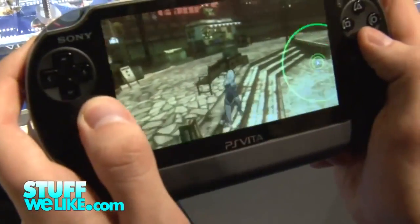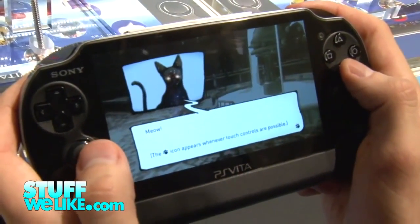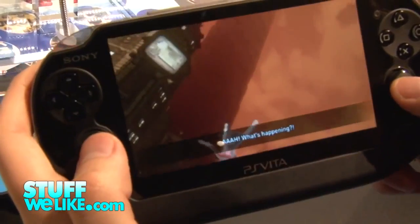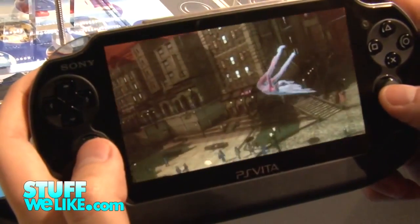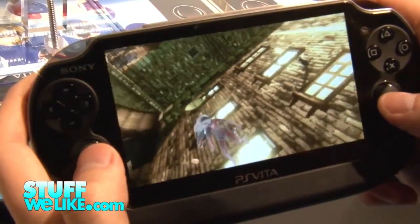We've got a game here called Gravity Rush. I need to find a cat — I think it was right over here by the fountain. Meow. Hello, kitty. Now gravity is shifting, floating through the air. This is actually really awesome. I really like the effects of her hair and her bandana flinging around.